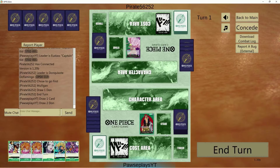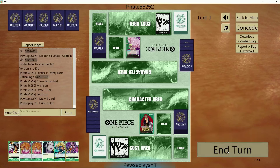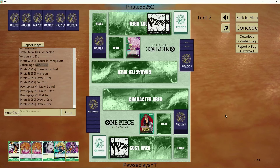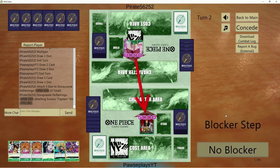Ladies and gentlemen, I've got one more in me, and then I'll bring you back to the deck edits and we'll talk about some future changes you can make for OP06. We're playing Kid into Green-Purple Doflamingo, which I'm pretty excited about considering I kind of know the list in and out.